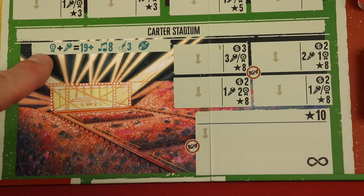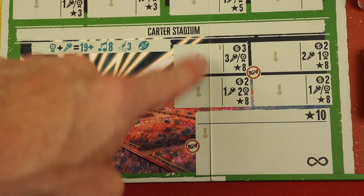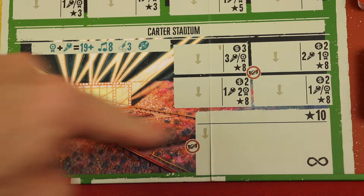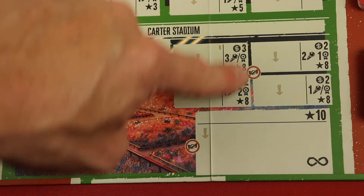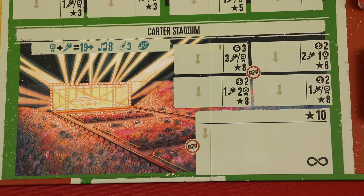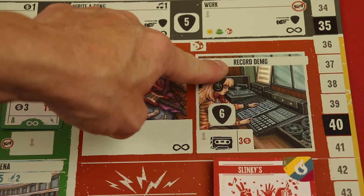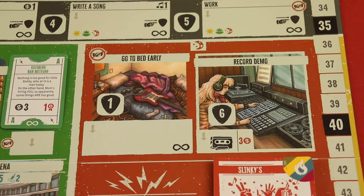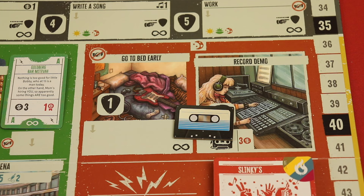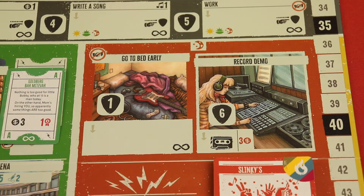Towards the end of the game spots get blocked up, and hopefully you'll be able to play the huge stadium — requiring at least 19 combined chops and reputation, eight songs, three crew, and a record deal — for ten points. Some spots have a symbol meaning you can't gig more than once per round. For the record deal, in the after-hours phase you can record a demo by spending three dollars to get a tape, and when you get a record deal you turn in the tape and actually get a record component.